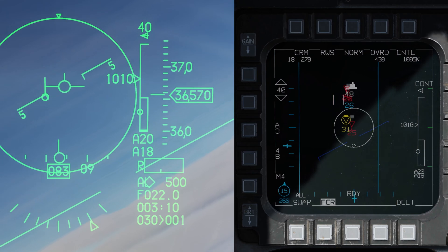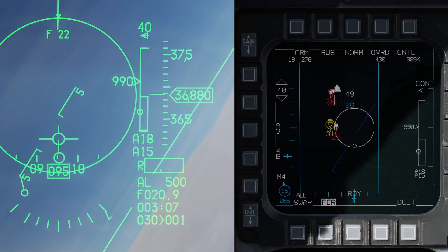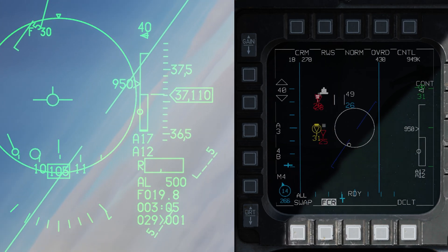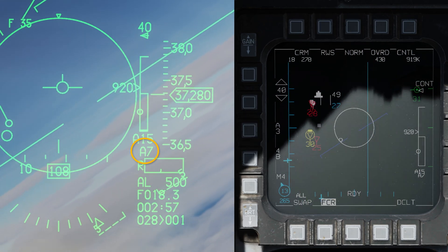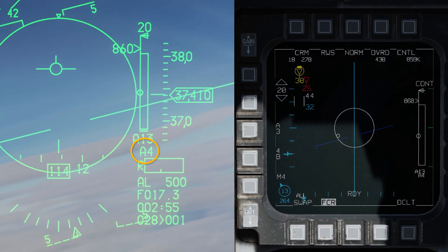We'll go ahead and resume the flight. What we're going to do is crank to the right and put the bugged target on our left gimbal of the radar. You can crank either way you want — it just depends on your tactics — and we're going to wait until this A-for-active countdown goes all the way down to zero.